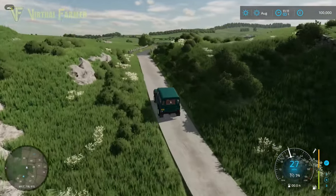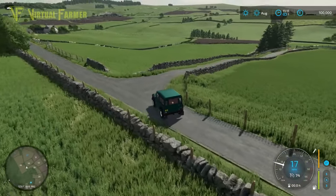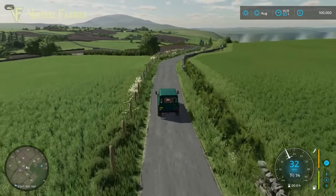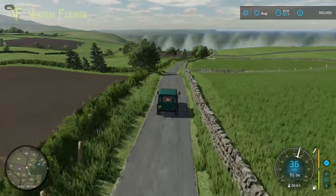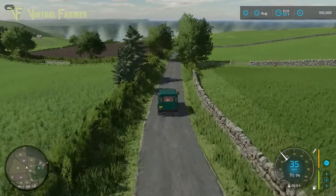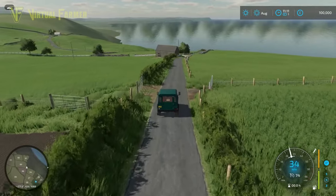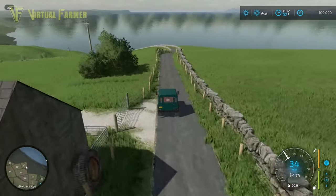It is just an absolutely amazing looking map. Six farms, small fields — this strikes me as being a cracking multiplayer map. You could have six players on here with six farms set up. At some point we will move on from Valley Spring on the server, and yeah, this actually right now is a contender. I was wondering if this was a map I wanted to play, but I'm looking at it and very much going — this is just gorgeous and would make a cracking multiplayer map.